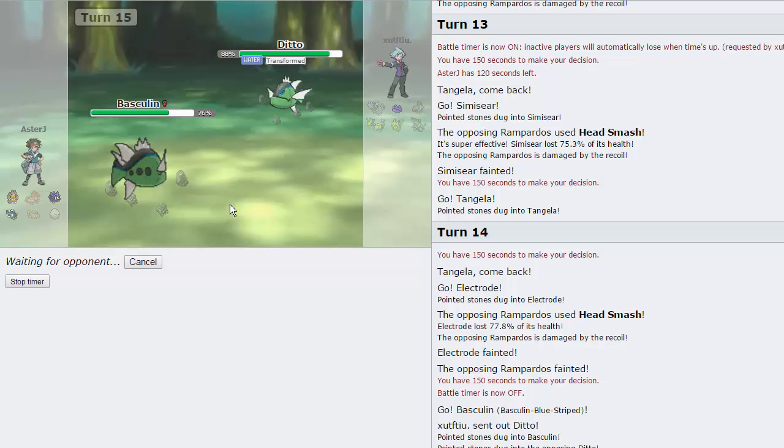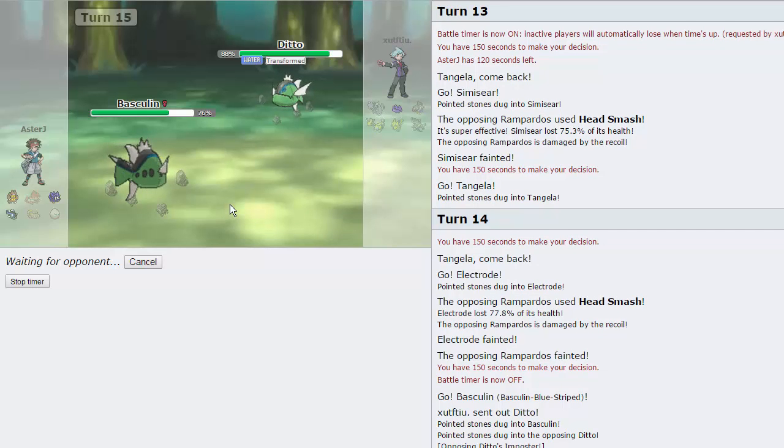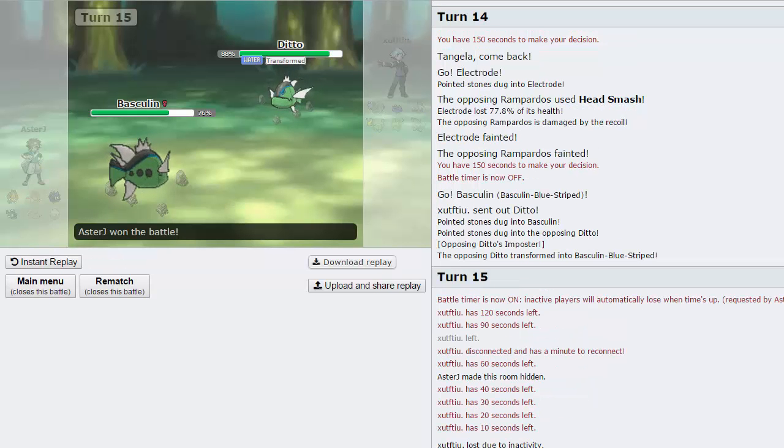I'm not gonna get another one - we're at 31 minutes actually. We took some time calcing right there, found out that his Rampardos was more than likely Scarfed. I probably should have just gone into Electrode the first time - it would have probably gone down to the recoil. I could have brought back in Basculin and just Aqua Jetted as well - that would have probably been the best play. My opponent is taking some time thinking about his move - not sure why. Why is the Battle Timer now on? It was always on, wasn't it? I'm just gonna actually pause it until my opponent decides to make a move, because I don't want you guys to just sit here and watch a couple of Basculin dance on the screen. Be right back. Alright guys, my opponent decided to just leave and never came back. Obviously I made the room hidden, as you can see right here. But we are able to take that win right there.